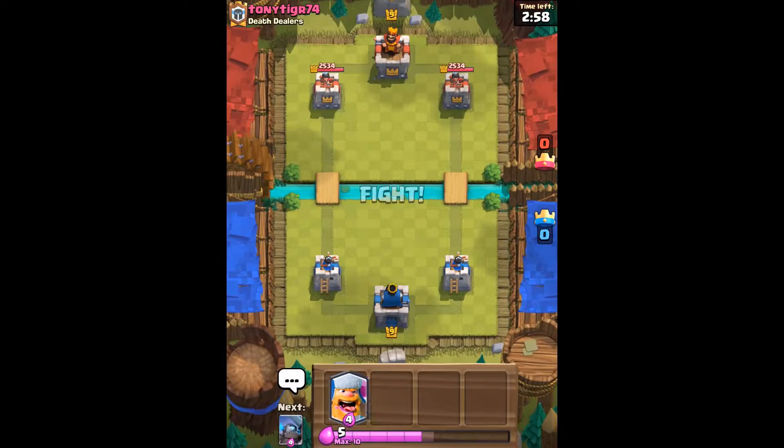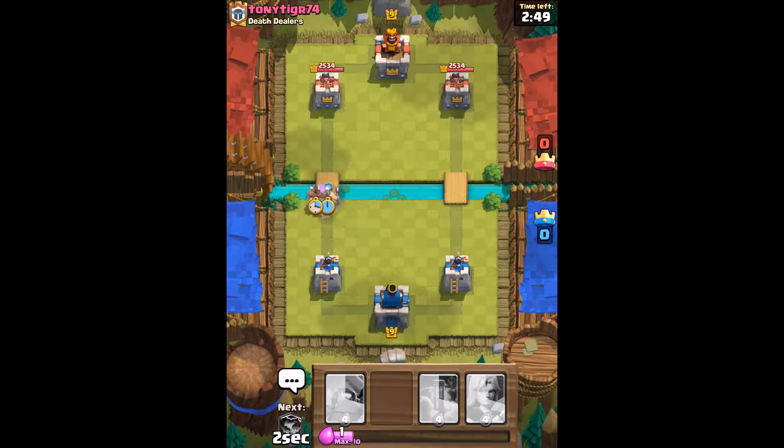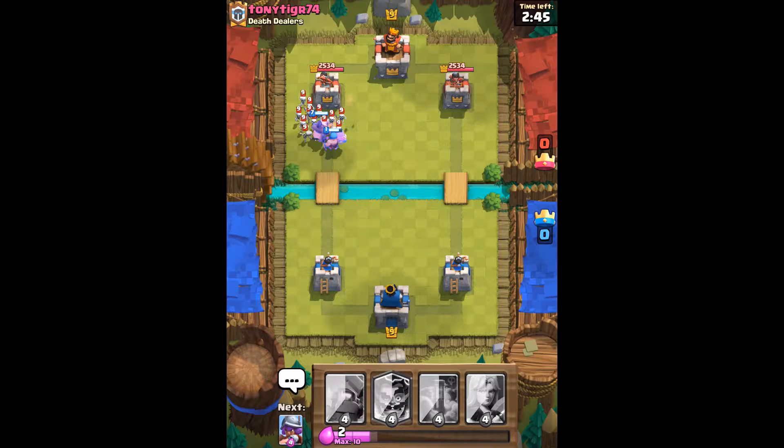We're against TonyTiger74 and he's in Clinical Death Dealers. We're going to start off here with a Lumberjack Hog Rider push, which is a push I regularly do in my normal deck, which you have seen in previous videos.